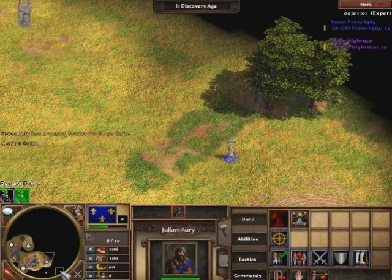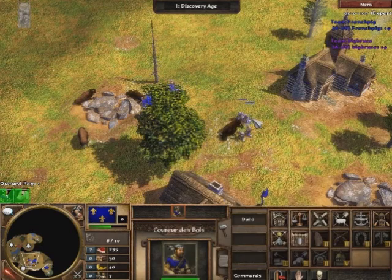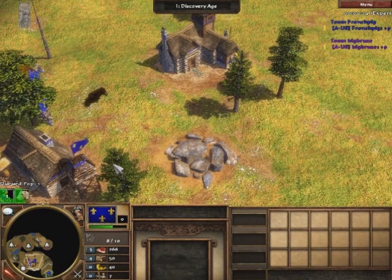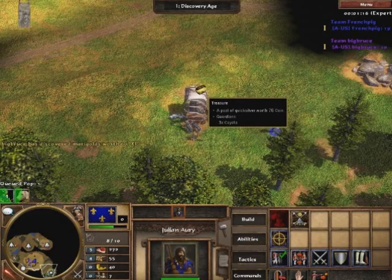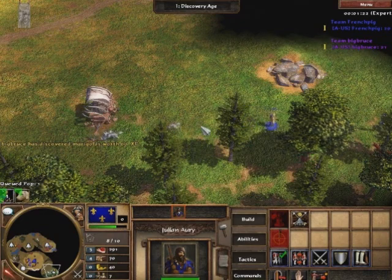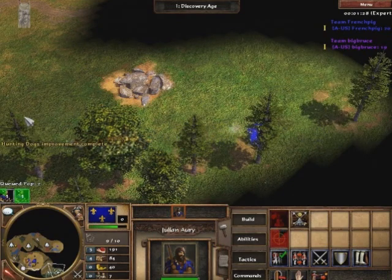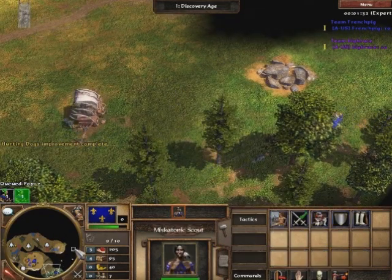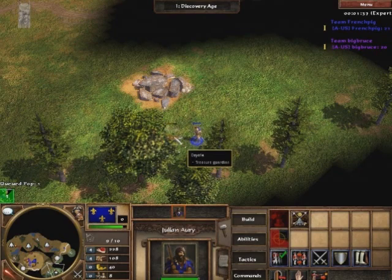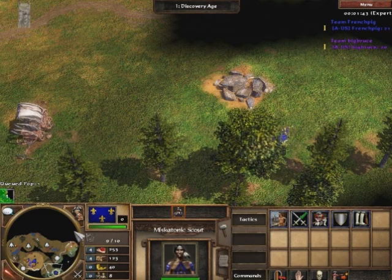I generally play more one-on-one games, so this is just an example against another French player who's also in the clan — actually the clan leader at the moment. I'm just going to start out with musks. You can see I started with the wood to build a market, so what I'm going to do is upgrade the market straight away. I'm going to be 50 wood short, so I'm actually going to chop the wood so I can get that house up as well. My first priority, especially if you're French: get that market up if you can. Even if I start with 100 wood, on many occasions I will still chop the wood and build the market.